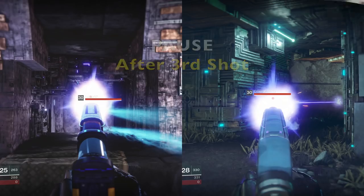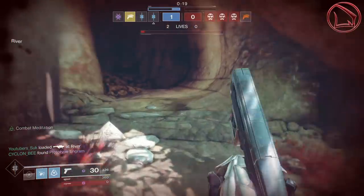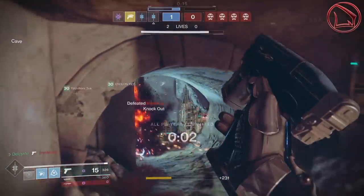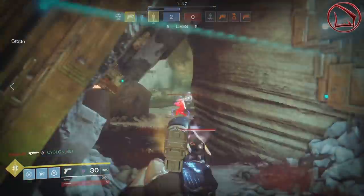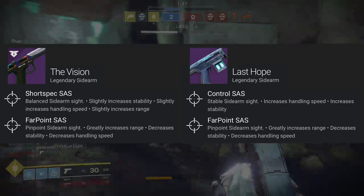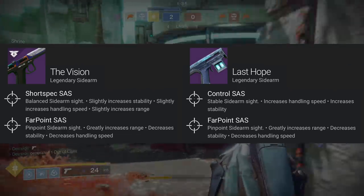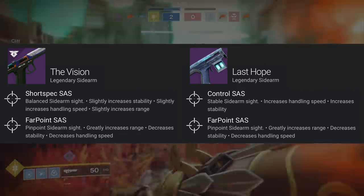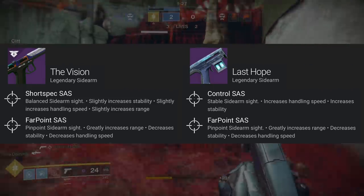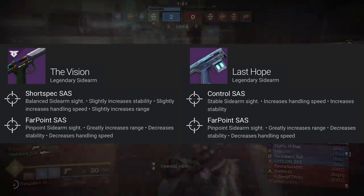In association with this, we also have two other sights you guys can choose from for the Vision and the Last Hope, and those are really going to affect the weapon's shot rhythm even more so. Those two sights are Short Spec SAS and Far Point SAS for the Vision, whereas the Last Hope has Control SAS and once again Far Point SAS. With Short Spec SAS on the Vision and Control SAS on the Last Hope, each one of those two sights gives you the best stability option you can possibly ask for. However, Far Point SAS is going to greatly decrease the weapon's stability and handling speed, but the trade-off is that it gives you a significantly larger amount of range, which is very important as well.